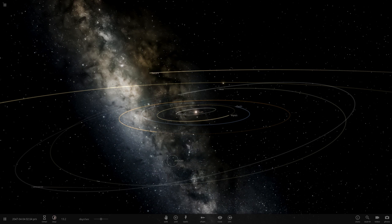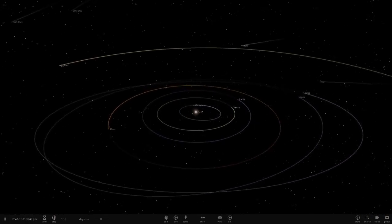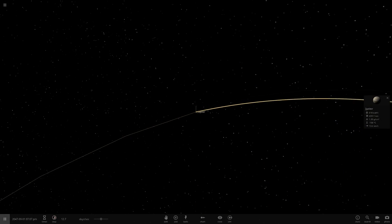Io, Europa, Ganymede, and Callisto — we're going to put them to the exact same radius as Jupiter, all four of them, and we're going to see what chaos happens because this should get pretty interesting. So we're going to head to Jupiter now.